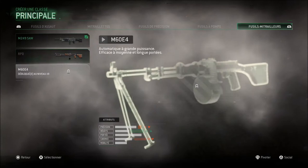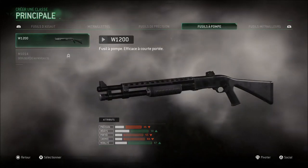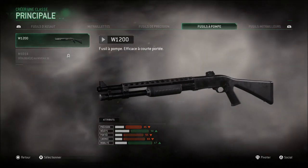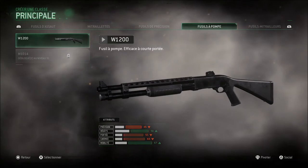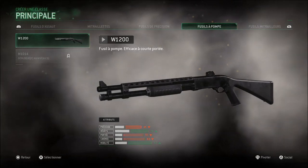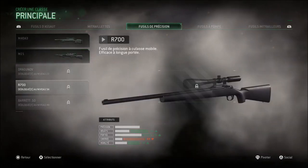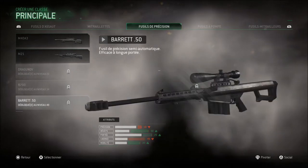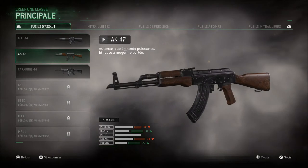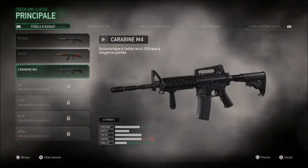Les killstreaks sont à nouveau présentes. Ce sont toujours les mêmes armes, aucune n'a été rajoutée. On se retrouve avec le véritable Call of Duty 4 : 3 killstreaks et pas plus, et ce n'est pas remis à zéro une fois que l'on a atteint l'hélico. 5 kills pour les chasseurs, les avions de chasse. 3 kills pour le radar. Rien de plus, rien de moins. Une bonne vieille recette de grand-mère. Vous voyez toutes les armes avec un comparatif : précision, dégâts, portée, cadence et mobilité.